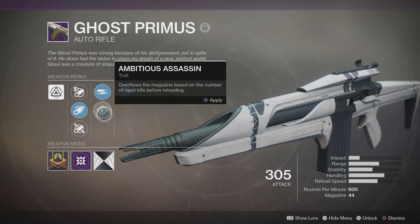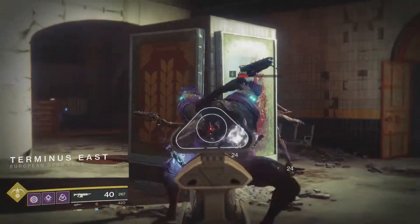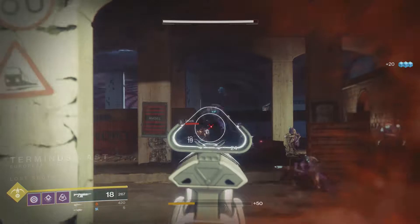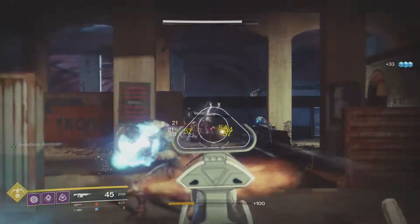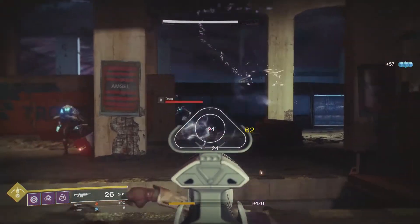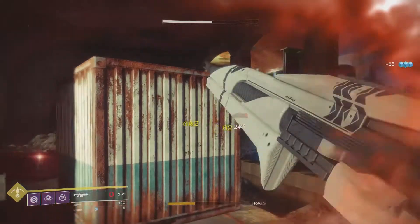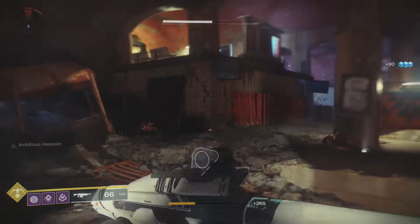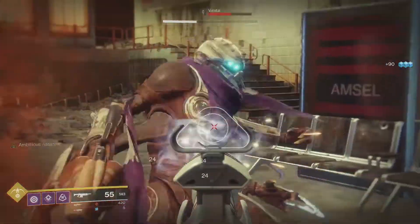Next we look at the PvE perk — Ambitious Assassin overflows the magazine based on the number of rapid kills before reloading. The base magazine size on the Ghost Primus is 44, and after nearly an hour's worth of testing I managed to get that up to 66 rounds in the magazine quite regularly, but I never managed to get it any higher. I believe this is either capped at 66, or I just couldn't kill enemies fast enough — but I think it is capped at 66.